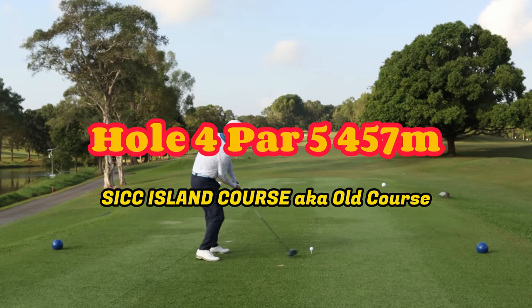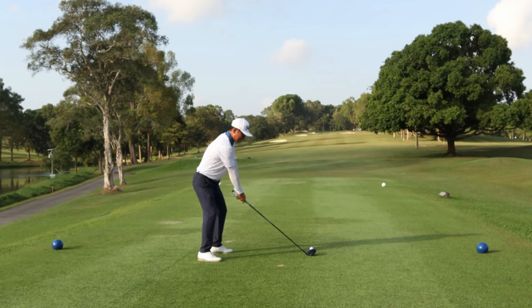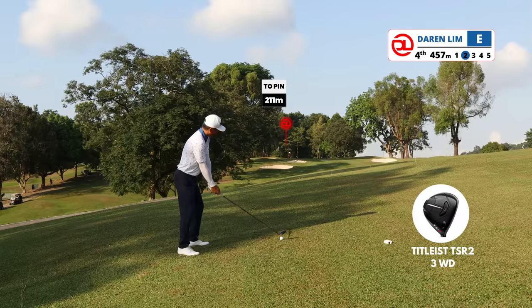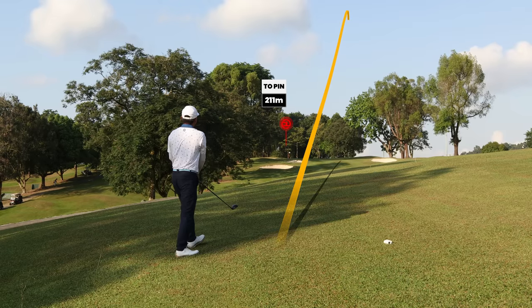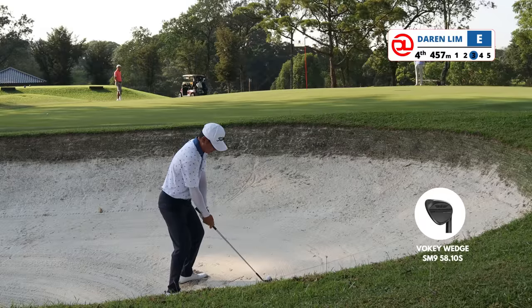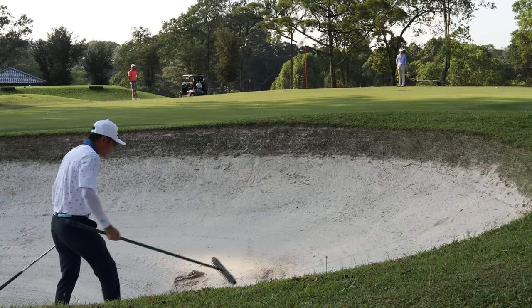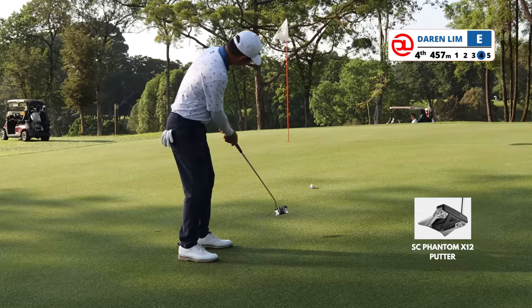Isn't the view beautiful? Hole four, par five — this goes uphill. It says 457 but it plays like 500 as we've got a really severe upslope on the second shot. I struck this well — the ball landed center and kicked slowly to the left. I've got an uphill line, ball above feet. To hit this shot I generally like to narrow my stance, play the ball off the left heel, and swing nice and smooth. The ball ended up at the bunker. I always favor missing on the fat side — the side where you have a lot of green to work with. Remember to always rake the bunkers, friends — it's important.